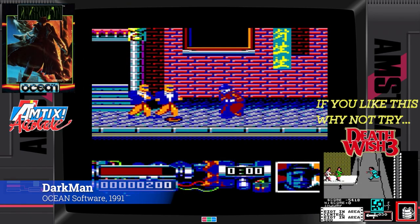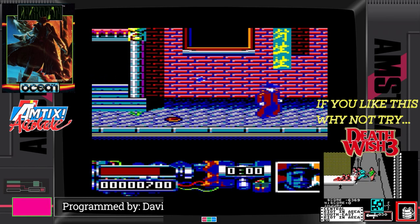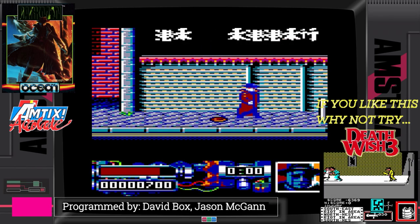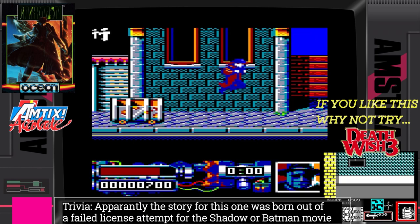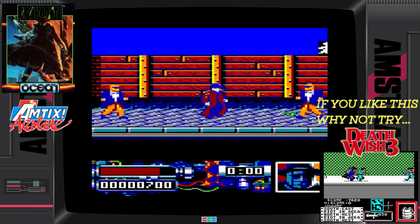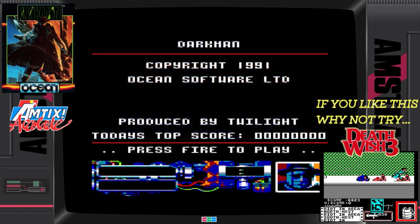In Darkman, you get to bash everybody up. This was a nice little surprise from Ocean — it was kind of like a mixture of Batman and Robocop, with a pinch of Dragon Ninja all rolled up into one. It's all highly familiar stuff, and like with Robocop and the other games mentioned, this one has its moments. I quite like the graphics and colour used in this game, and especially Darkman's sprite. All the bells and whistles you'd expect are there as well, and personally I can't recommend this enough.